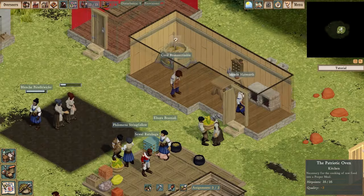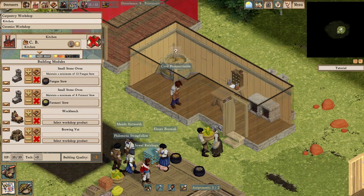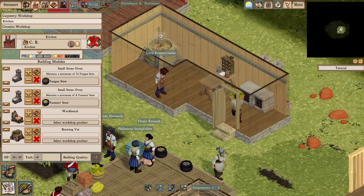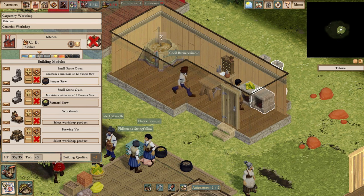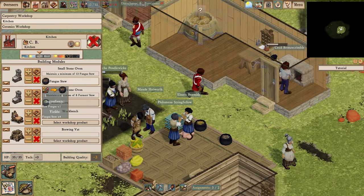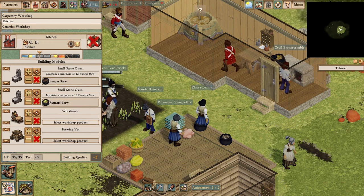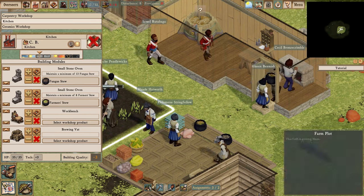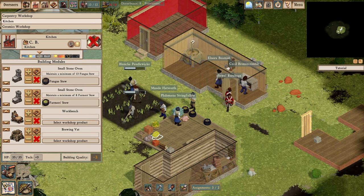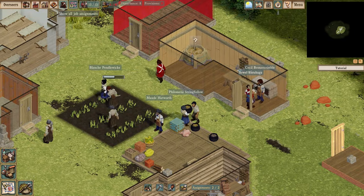Cecil's just hanging around because the kitchen is currently fulfilling all the orders I've set. I set assignments on a per-module basis — there are two small stone ovens here. There's a standing order for 13 fungus stew from the first oven and 8 farmer's stew from the second. Those different types of foods have different attributes, and if you make the right kind of food your colonists want, they'll be happy.